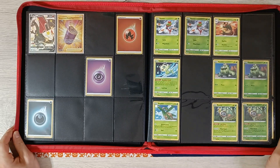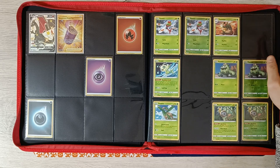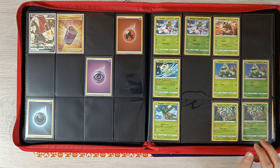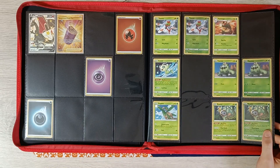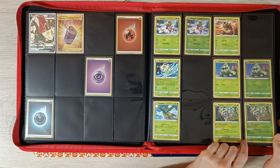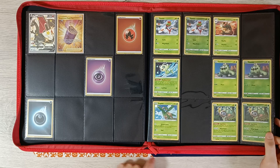On to Shining Fates. We have Yanmega Reverse, Celebi Reverse, and Tropius Reverse — still need to pull those. I have 10 ETBs for Shining Fates by the way. I'm going to be opening those as shorts, so if you're curious about Shining Fates, subscribe and hit the notification bell.